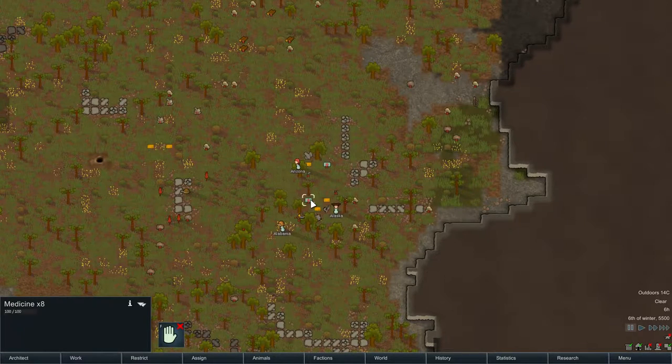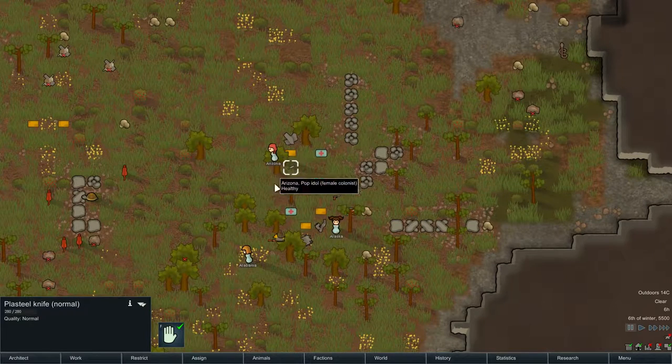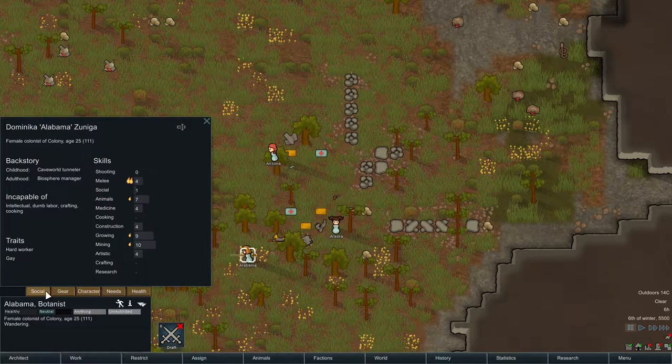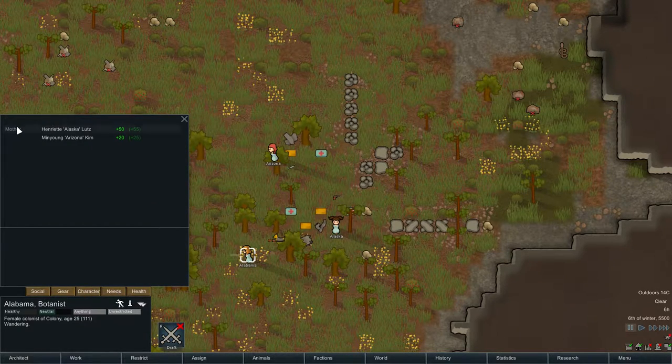We want to let them pick everything up — cash, weapons, survival rifle, knife. Okay, so we've got Alabama, Alaska, and Arizona. One of the new things in this is the social tab here. The mother is Alaska, and it's just showing Arizona's thing because they crash together.